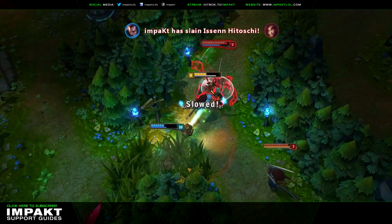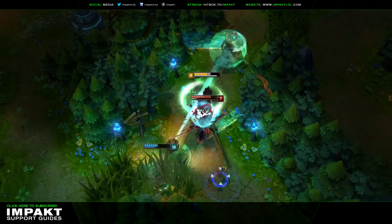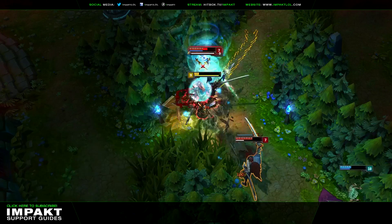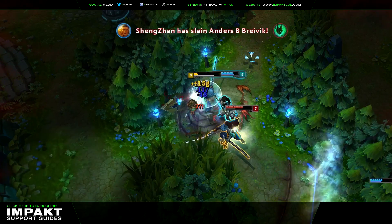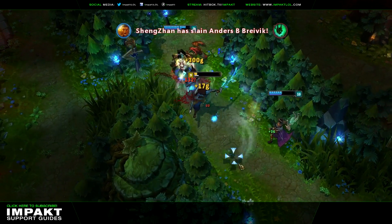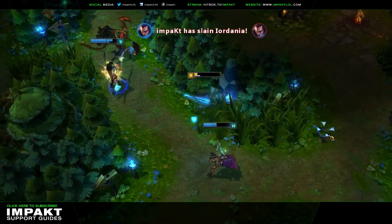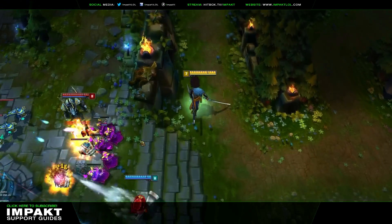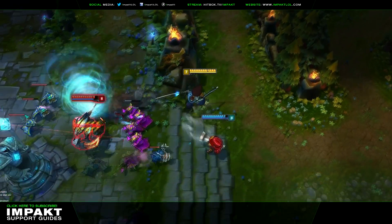Let's take a look at his kit. His passive gives him a shield that builds up the more you run, which could hypothetically be used to withstand some damage when you decide to get close to your enemies — and let's face it, you'll have to. His Steel Tempest thrusts in a straight line with not a lot of range, so poking from afar is out of the question.